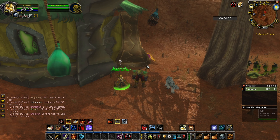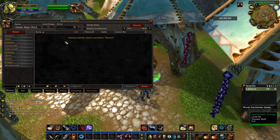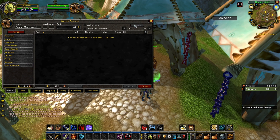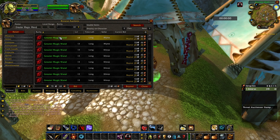Now let's go to Capital City to the Auction House and buy the next quest item you need — a Greater Magic Wand. Let's buy one. If you can't find any at the Auction House, you can ask a friend, maybe someone from your guild, or you can always ask in the Trade Channel.